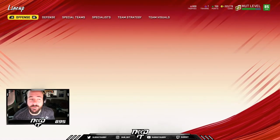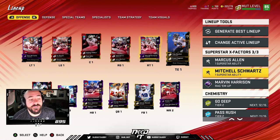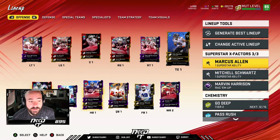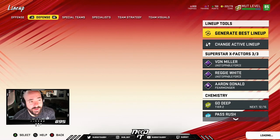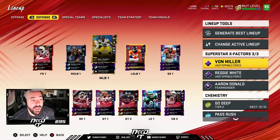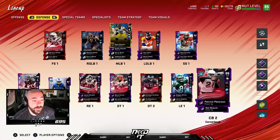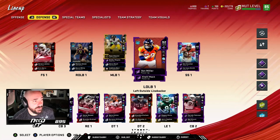I have to chem him up and use him as one of my superstar X-factors. Mitchell Schwartz — it's super lame having a tackle as one of your X-factors, but we'll see what it does. I tried it out yesterday and it's been pretty good for me stopping the pass rush. On defense, I have Von Miller, Reggie White, and Aaron Donald. If this isn't what you're doing on defense, you're doing something wrong. Have those three guys as your three down linemen.